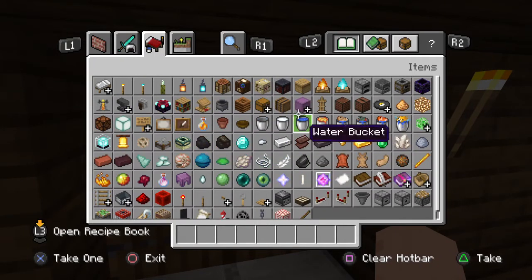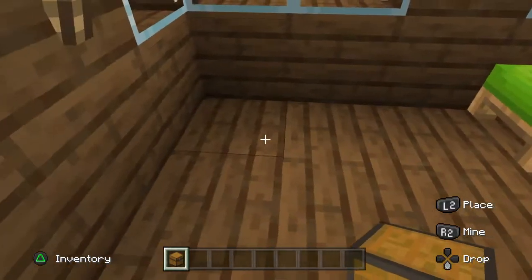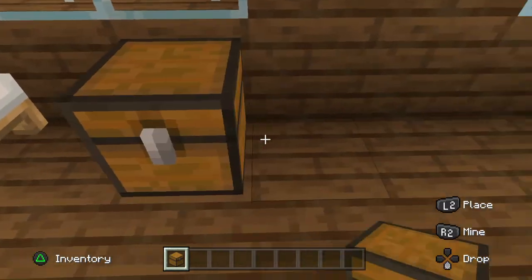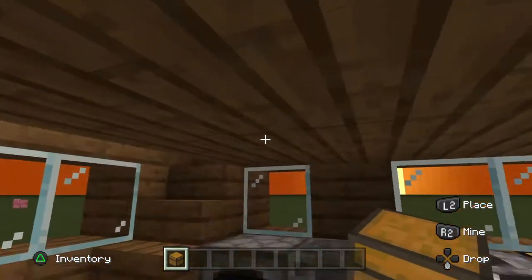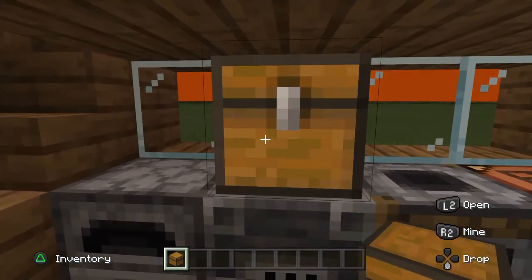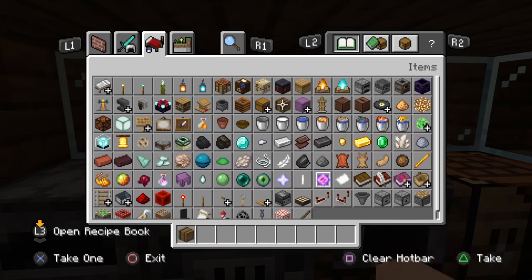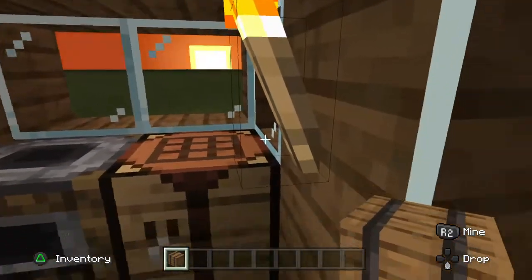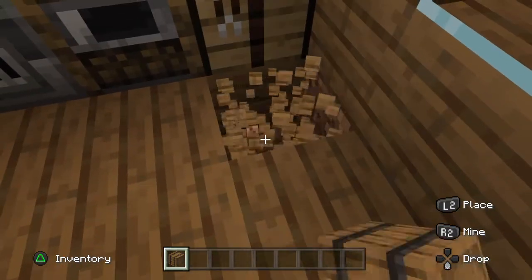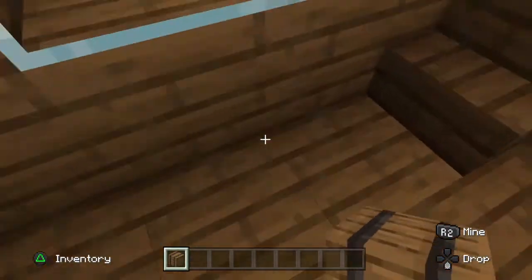Next, what you want to do is you want to get some chests. Get normal chests and put some over there. Then next, what you want is to use these as your cabinet. If you want, you can replace a block with a barrel.